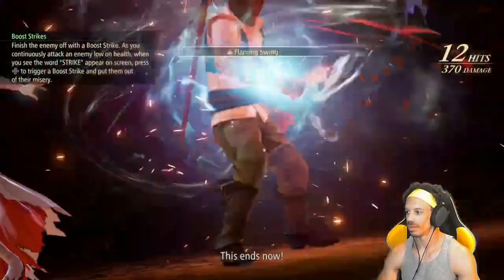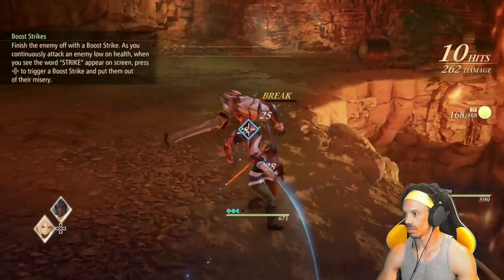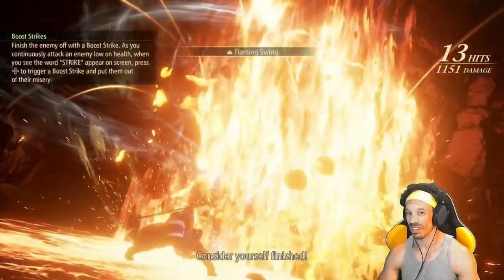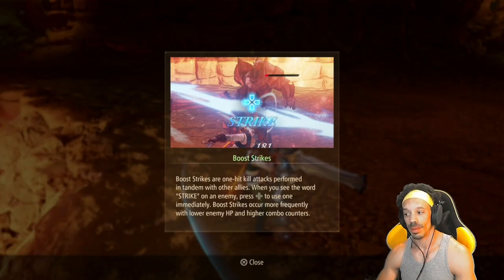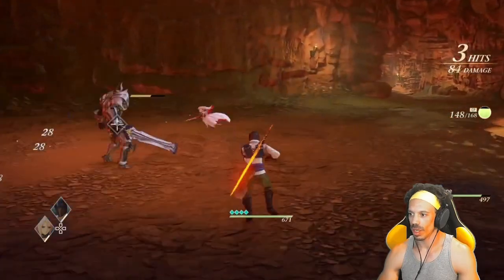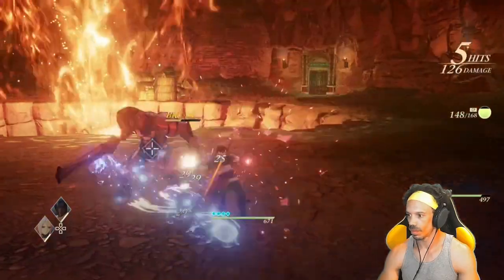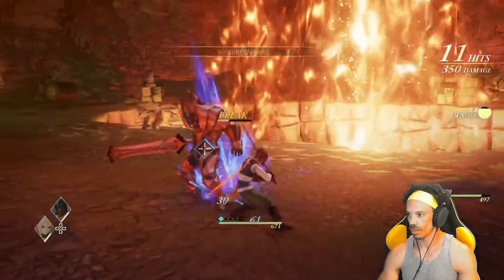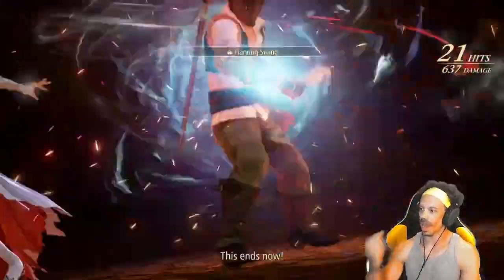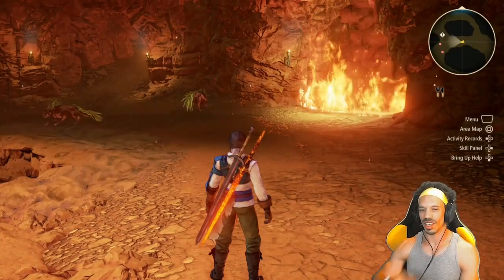Now for what we've all been waiting for — boost strikes. Boost strikes are one-hit kill attacks performed in tandem with allies. When you see the word 'strike' on an enemy, press the directional pad to use it immediately. Boost strikes occur more frequently with lower enemy HP and higher combo counters. Fill up that diamond gauge in the middle of the enemy with a blue gauge by constantly keeping a combo up, then hit the strike — and down. That's how you should be taking down your enemies.